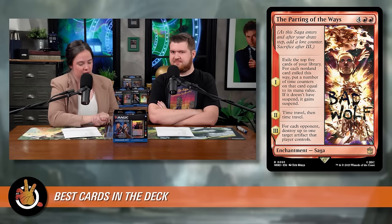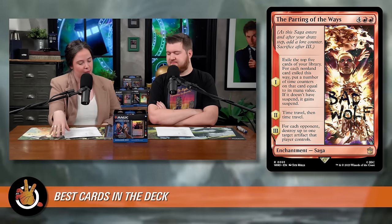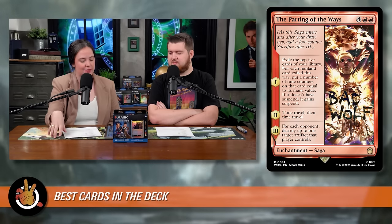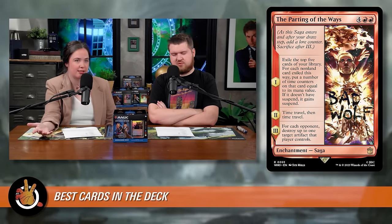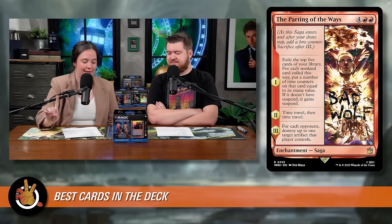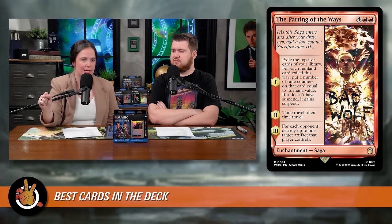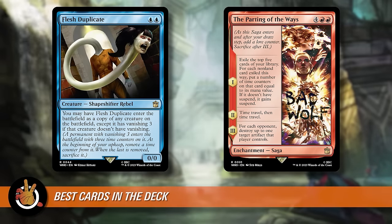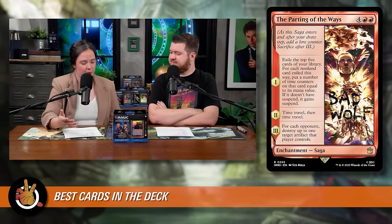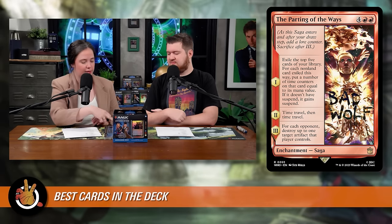The Parting of the Ways is four red red — a Saga. Chapter 1: exile the top 5 cards of your library; for each non-land card exiled, put time counters on it equal to its mana value and it gains suspend. Chapter 2: time travel, then time travel — letting you immediately remove two time counters from things you just suspended. Chapter 3: for each opponent, destroy up to one target artifact they control. It's a little slow but provides great value and interaction.